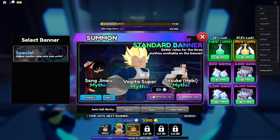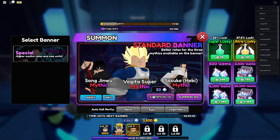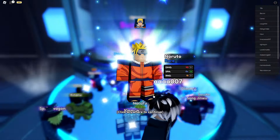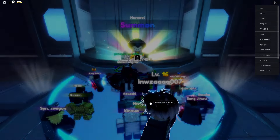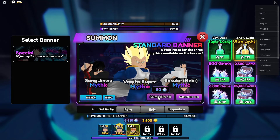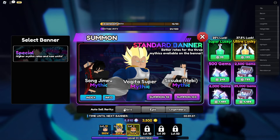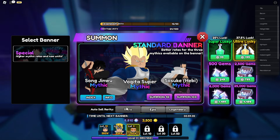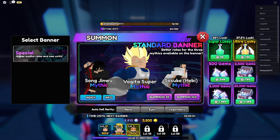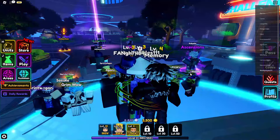Summon your first summon for this glitch. This one is not going to be a mythic — it's just for the glitch setup. As you can see I got Naruto. Make sure you don't sell anything. If you accidentally sell it you can summon again, but do not have auto-sell on while doing the glitch.